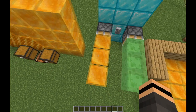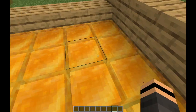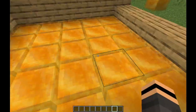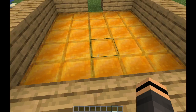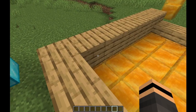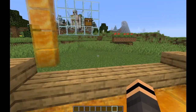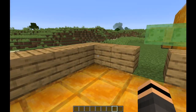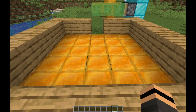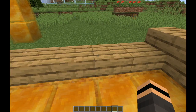Honey is really sticky — that's why you stick to it. It's actually the stickiest block in the game. You can't even jump — if I try to press space I can't jump at all. The only way to get off a honey block is onto a normal block or a slab. You could create cool traps with this, like a pitfall trap where you'd be stuck and then lava comes in from the sides.